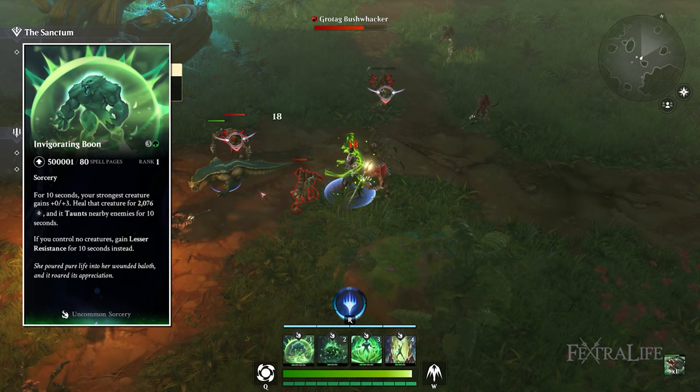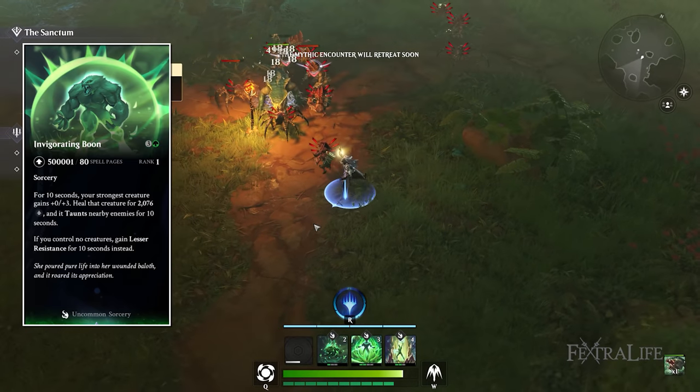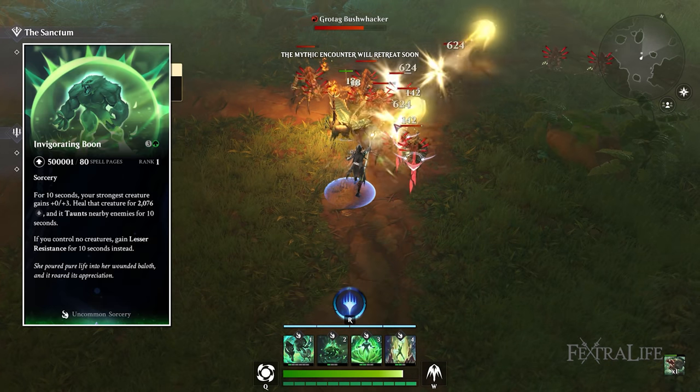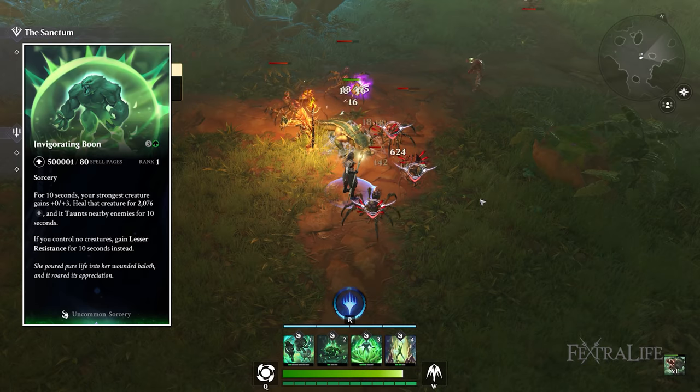Invigorating Boon heals your strongest creature and gives it plus zero plus three for 10 seconds, as well as making it taunt nearby enemies for 10 seconds — luring all enemies towards it. If you don't have a creature when this is used, you instead gain lesser resistance, which reduces the damage you take.